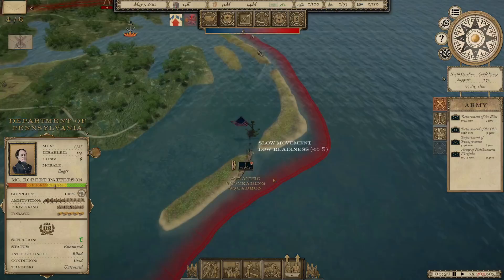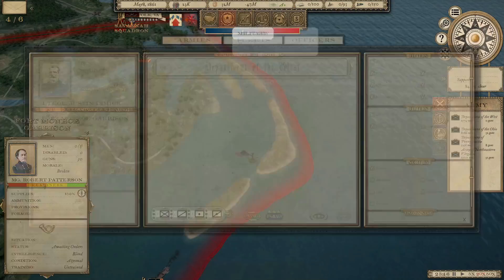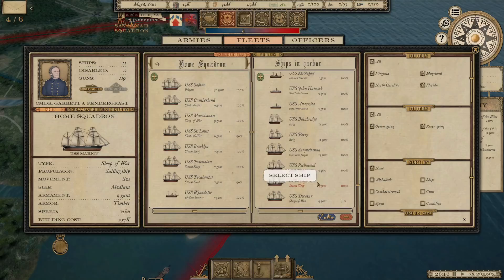We fought a battle with our Atlantic Blockading Squadron in Pamlico Sound — we sank one ship and captured another. Some nice things happening with the Navy. Two Confederate ships under Commodore Tattnall: we sank one and captured the other. I wonder if that captured ship becomes available to us — I don't remember capturing ships before in the game.